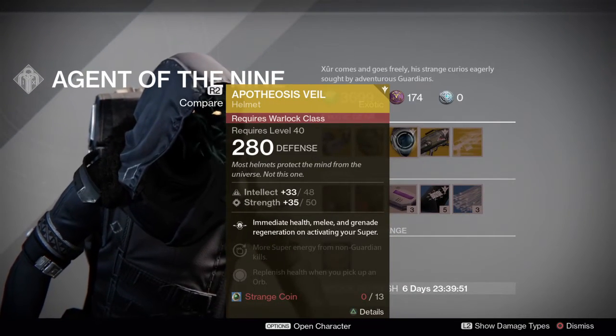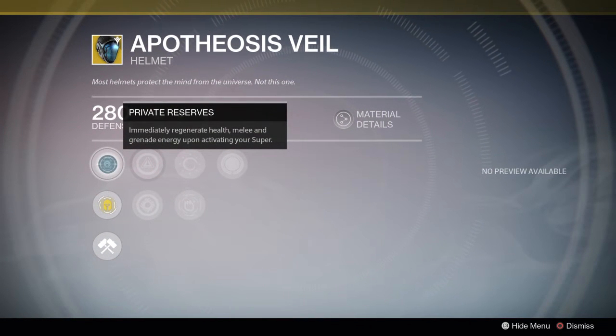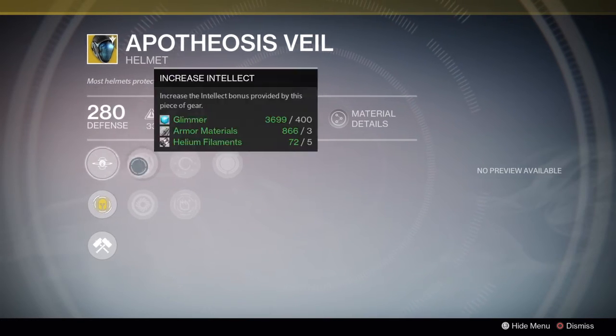The Apotheosis Veil is multi-purpose. The exotic perk is: immediately regenerate health, melee, and grenade energy upon activating your super. So when you activate it, everything is rejuvenated instantly. I don't know a situation where that isn't useful — especially if that health regen kicks in when you activate your super in a really tight spot. Not only do you get your super, making you more resilient, but you'll have health regenerating as you use it.